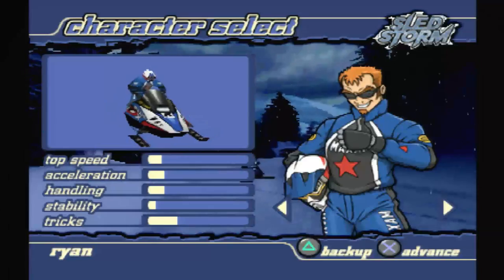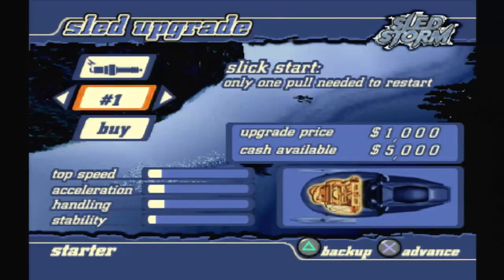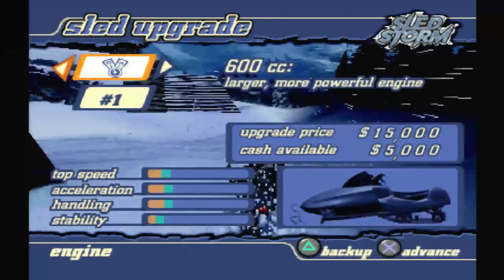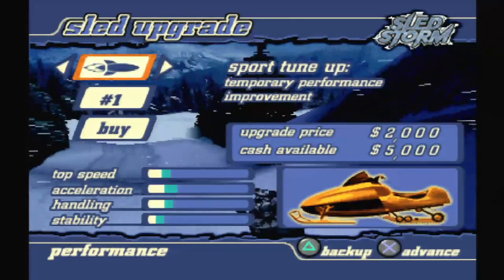You select your rider and then purchase your upgrades. This is a major part of the game, as each race rewards you with cash to buy new treads, engines, and other things. You are constantly working to make your snowmobile faster and handle better.